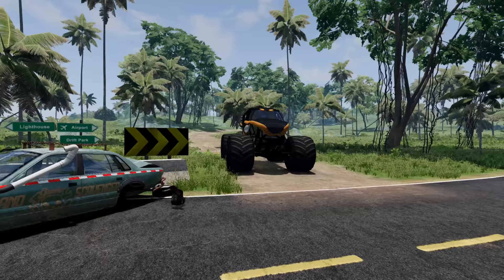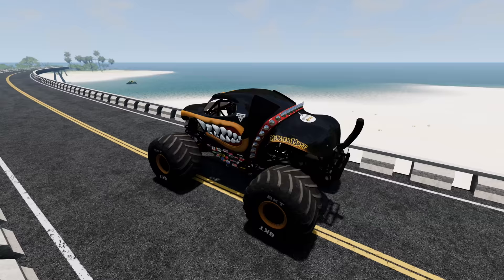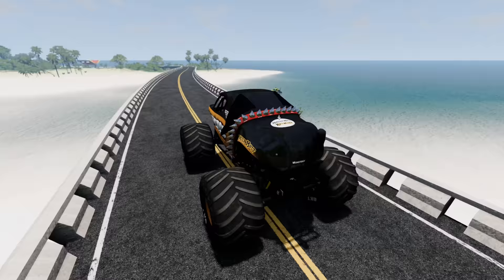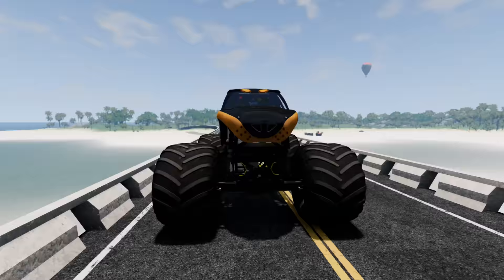Now we can take Monster Mutt Rottweiler and cross the bridge. Let's keep our eyes open — we made a lot of noise, and those Zombie Monster Trucks are definitely going to be heading this way. There's something in the water up here to the right. Let's check it out. That's a zombie Megalodon. It's not moving — we should be okay. Let's get out of here.